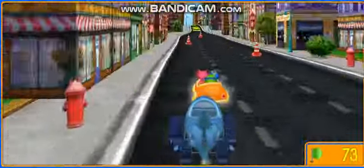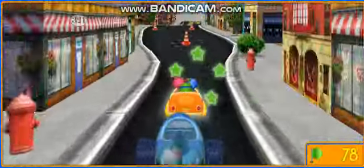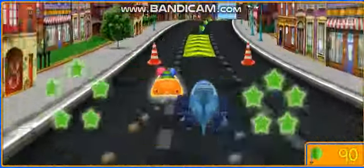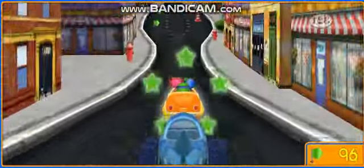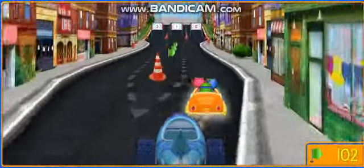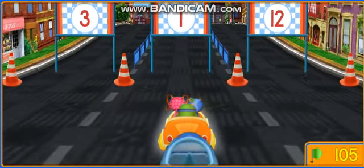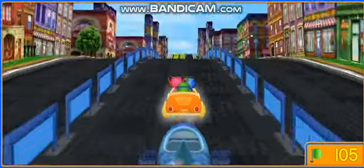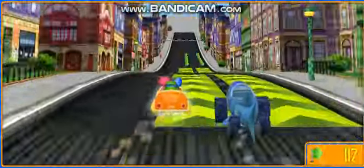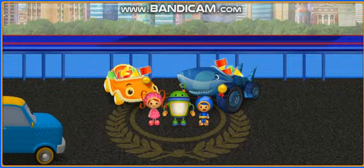Here we go. Awesome — a speed boost! Let's go over it for extra speed. Press the space bar to avoid those obstacles. Only one more sign to go — drive under the sign with the smallest number. One! Here we go. Another flag, great job. All right — we won the race!